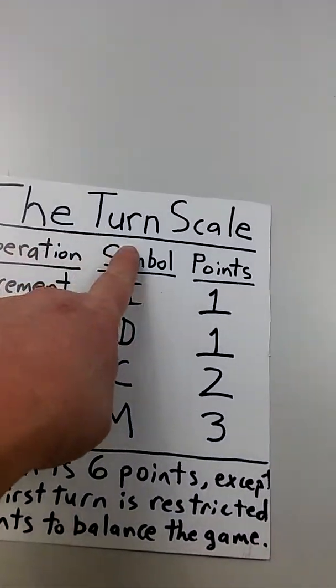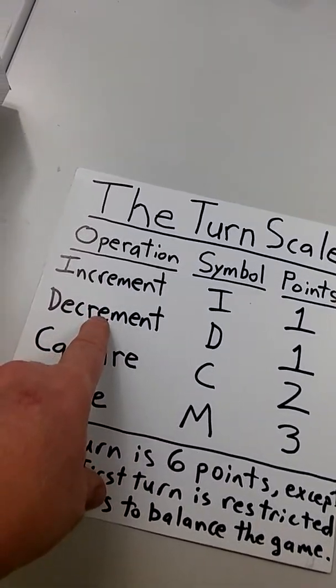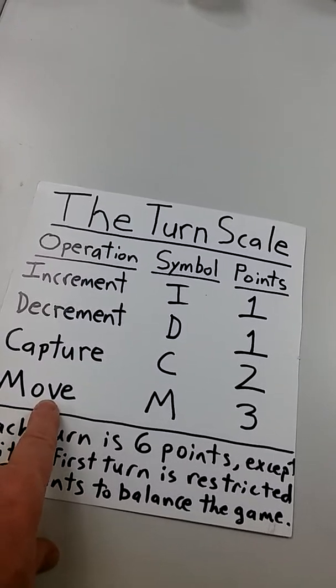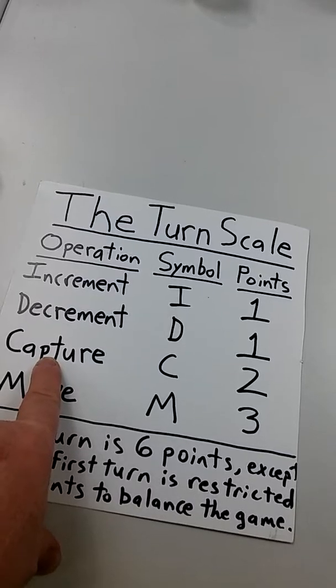Here's our turn scale. We have these operations: increment, decrement, capture, and move. And added to that is relocate.